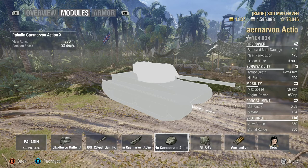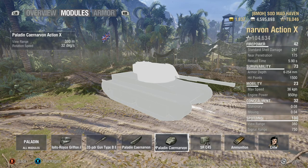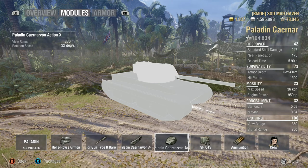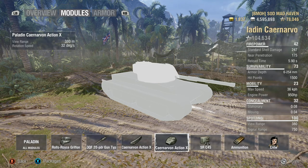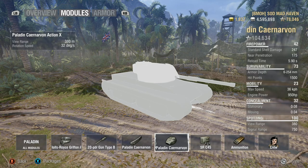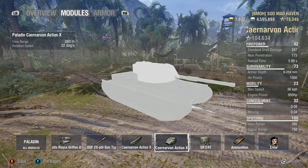Jumping over to the turret: 380 view range. It's not exactly the highest — it averages around 390 to 400 inside tier 8. So with that 380 you are a little bit behind compared to most, but you make up for it in your hull-down capabilities and fire rate.